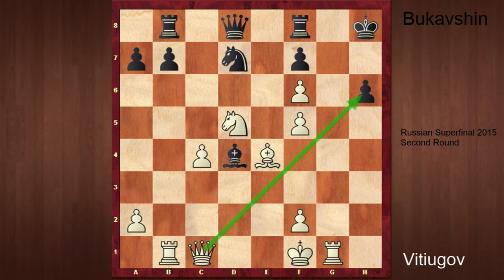The only thing Black could think to try is King h7, but it's met by Rook g7, King h8, and Queen takes h6 checkmate. So a great win by Vityukov in style. That's the first game I wanted to show you. It was a Vityukov brilliancy.